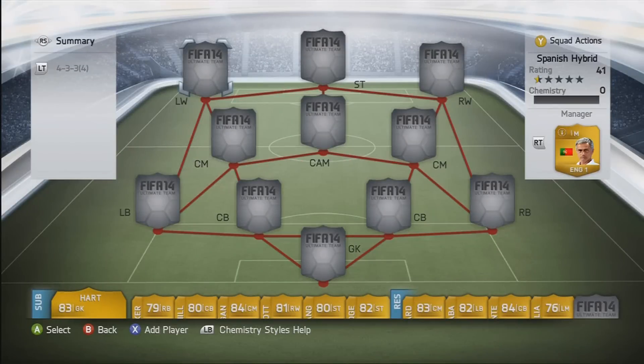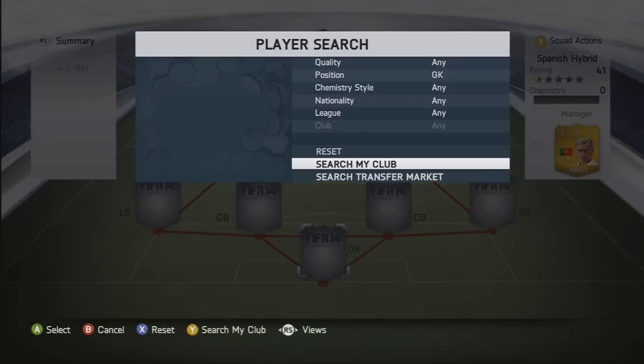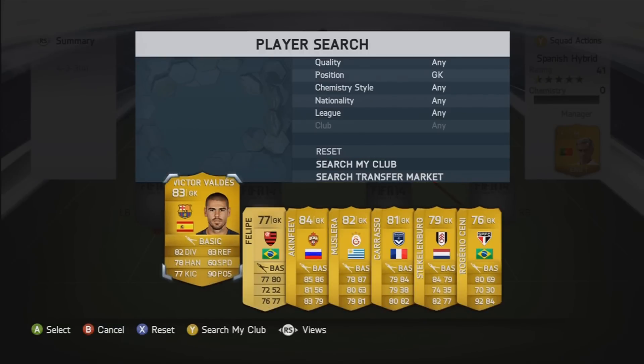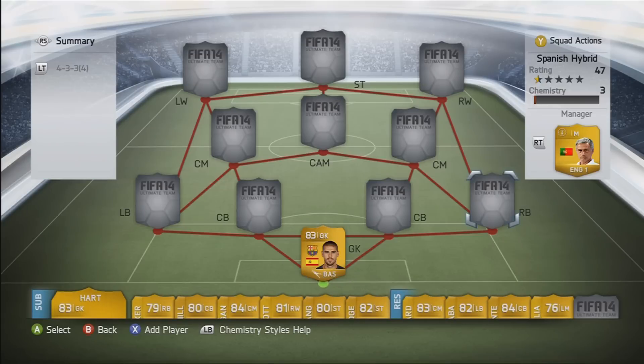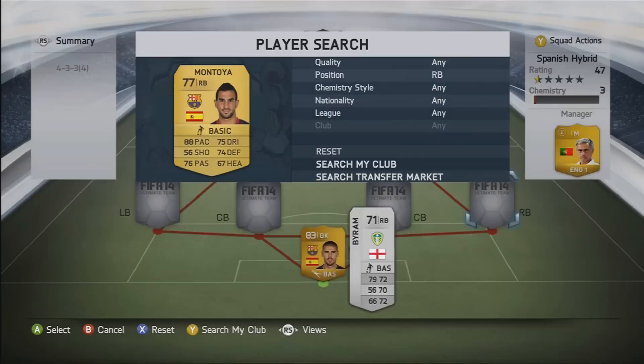Hey guys, it's Game3Cert and welcome back to another FIFA 14 squad builder. Today I'm bringing you a Spanish hybrid squad builder, which includes the Spanish league and Spanish nationality players — meaning it can include players from outside the main Spanish divisions. My first player is my goalkeeper, Valdez, a fantastic goalkeeper. Bearing in mind this team's worth about £40,000, I had to make it on a budget so people could buy it.